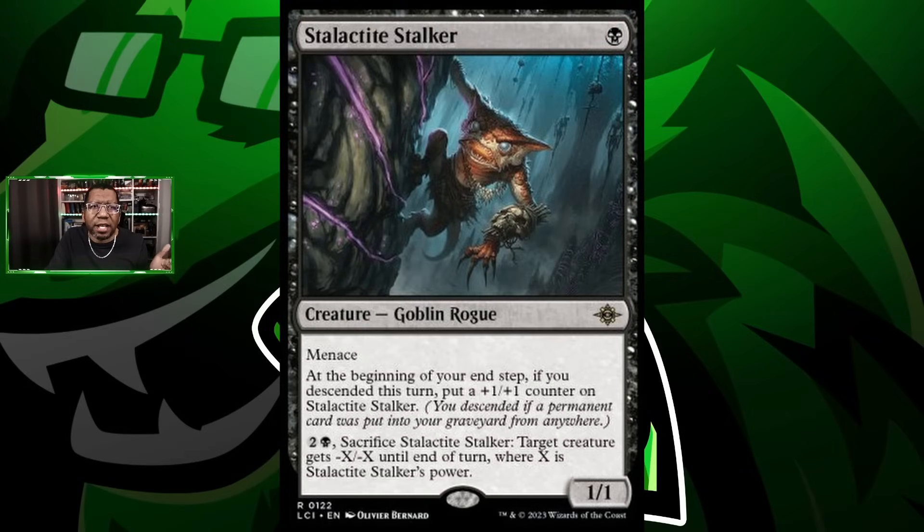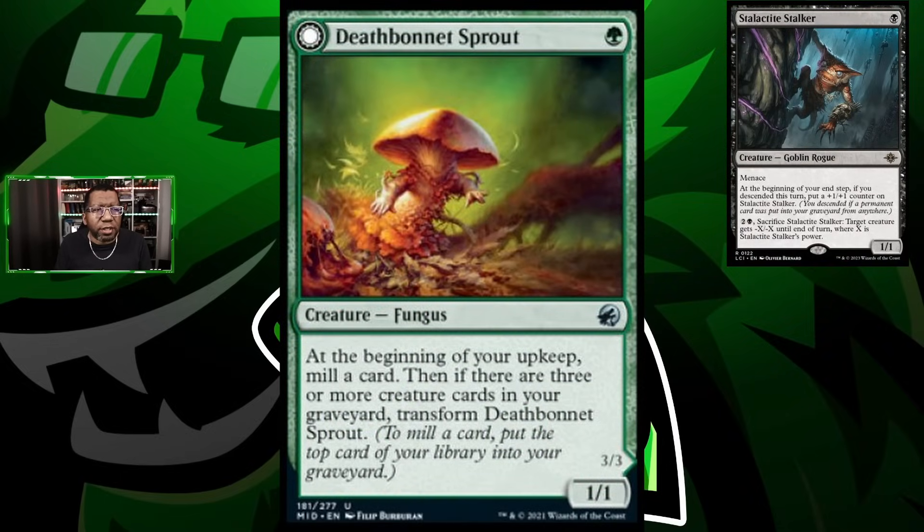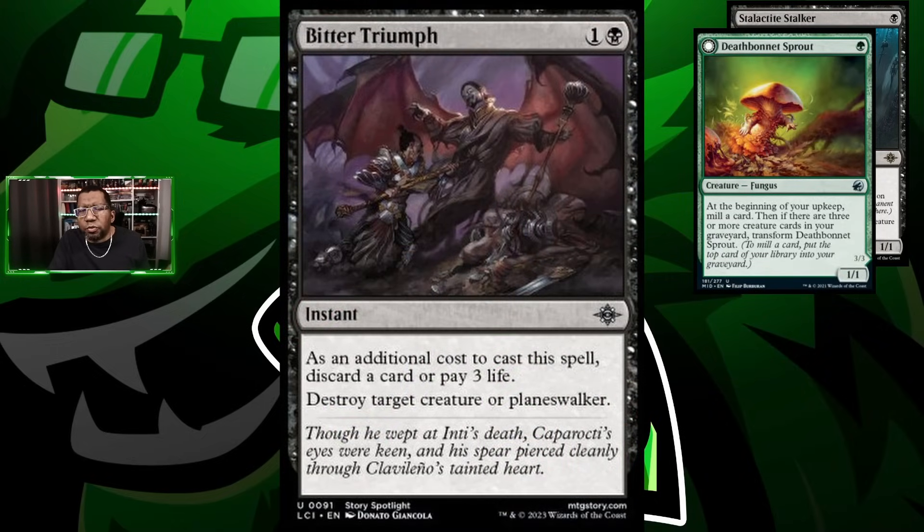We're starting with Stalactite Stalker — a card I've been wanting to put into a few decks, partly because it has menace and it's a decent one-drop, but it gets bigger every turn, doubles as removal, and can sacrifice itself to help us hit descend triggers. We're also playing Death Bonnet Sprout because it mills something every turn, and since almost everything in the deck is a permanent, we should be able to trigger descend. Down the road, maybe we just get a bigger creature.